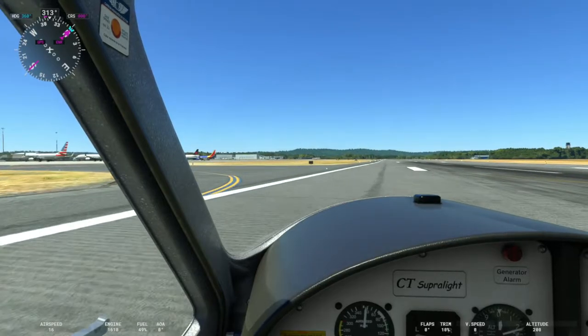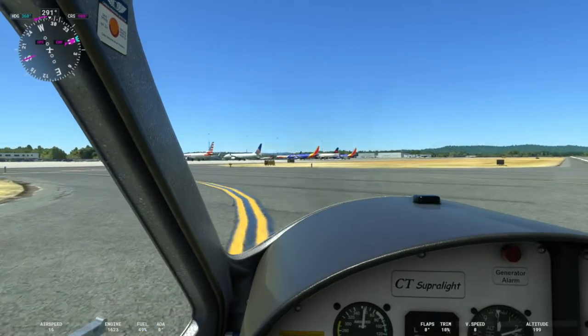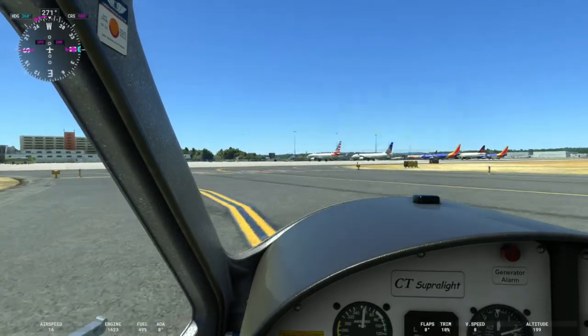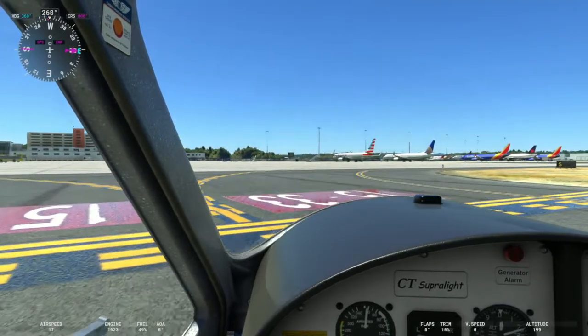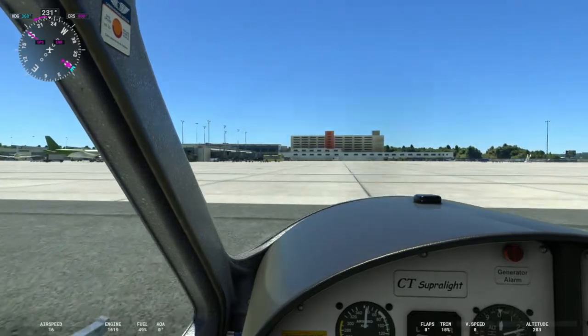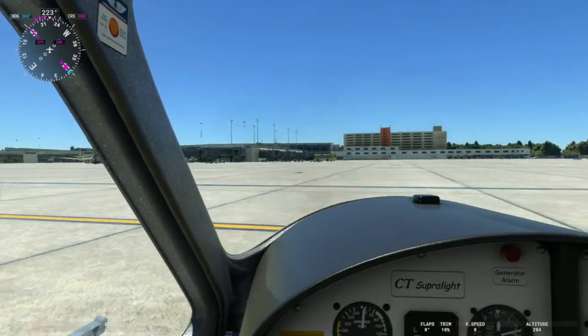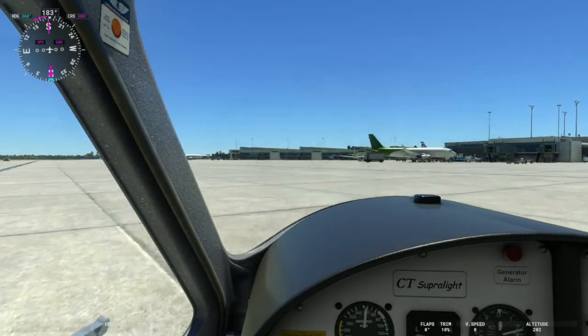Another nice touch that LVFR made was some of these static aircraft. You'll see Southwest, the Boeing 737 line — so you've got American, United, and Southwest. Just a really good job. There's the Sheraton Hotel right on the airport campus, and then you've got Concourses A and B.